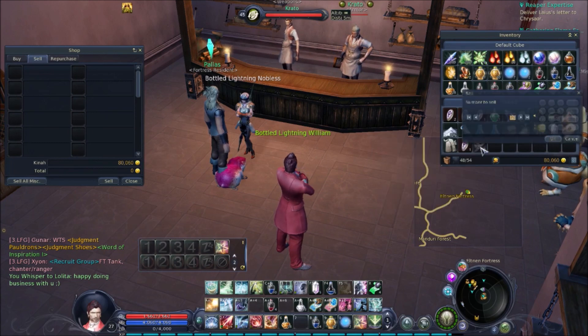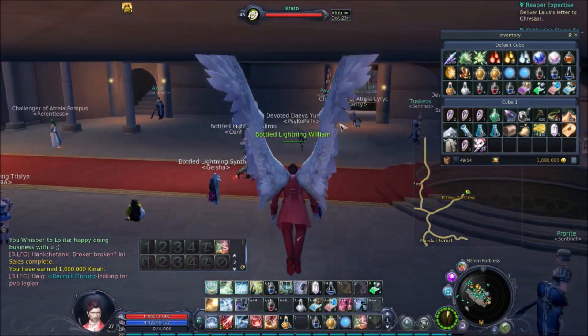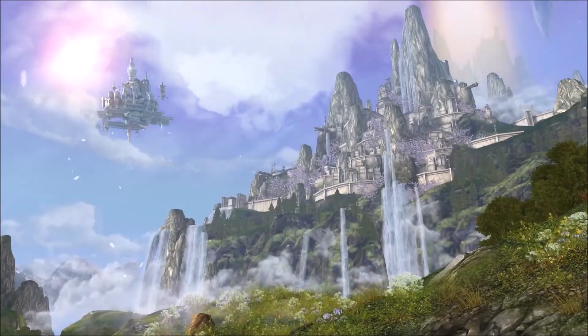Remember, use the broker for anything under the sky. If you don't have materials, buy them from the broker. If you don't have potions or food, just buy them from the broker. You are not missing out any of the action just because you don't have SEAL's Aura.